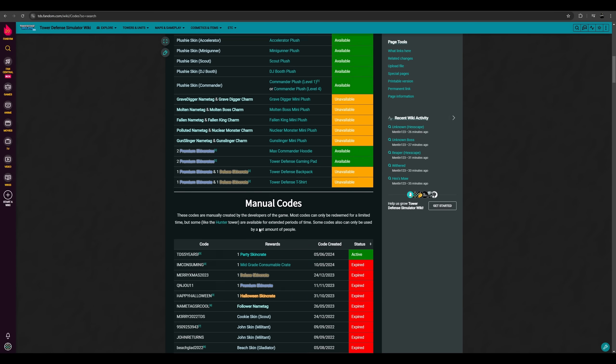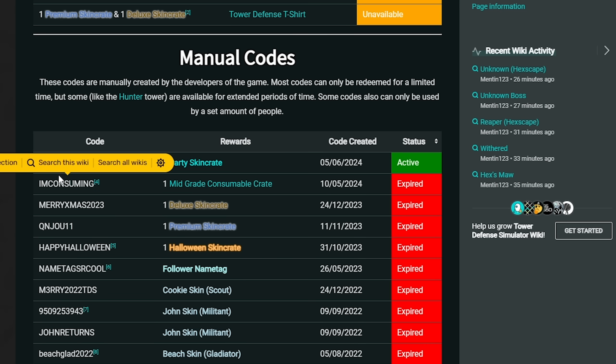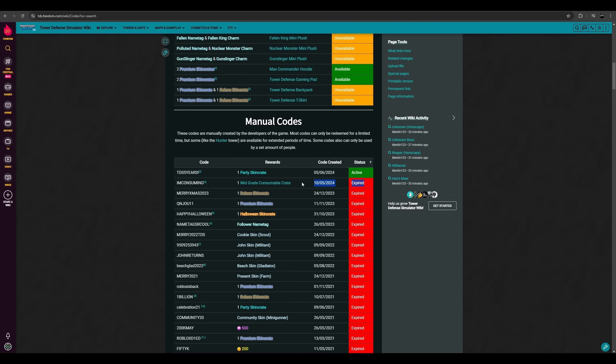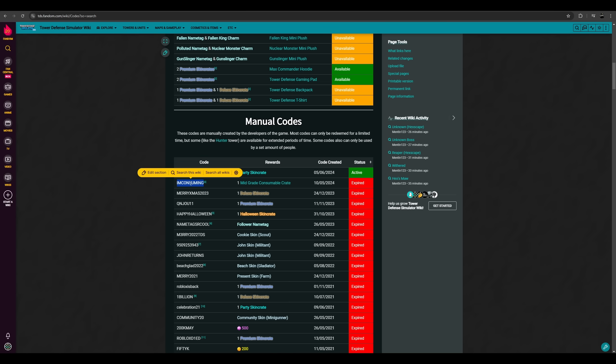So when I did my Halloween codes video, apparently there were two codes that were available: the 'I'm consuming' and the TDS five years code. That was wrong. The mid-grade crate is no longer available — apparently it had a limited time stock, but the stock only recently finished.